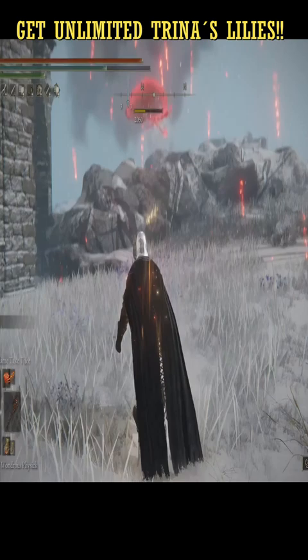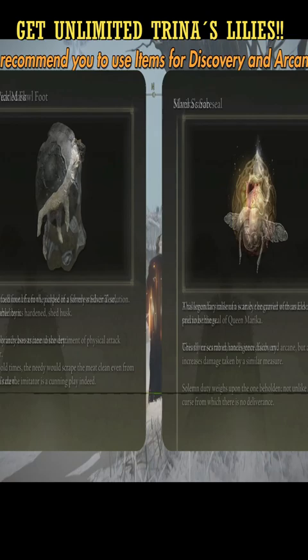In order to increase the drop rate, I recommend using the silver pickled fowl foot, a silver scarab, along with the silver mask and talisman.